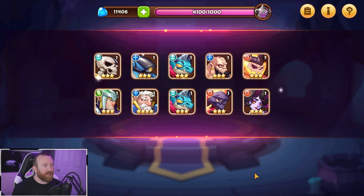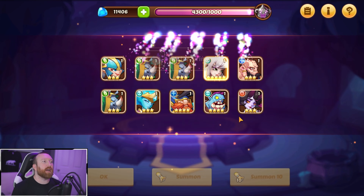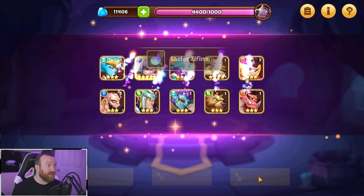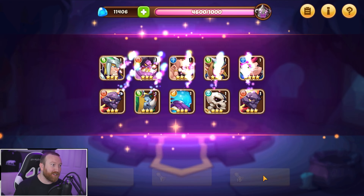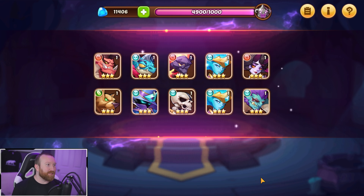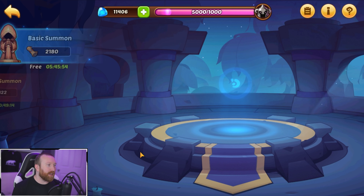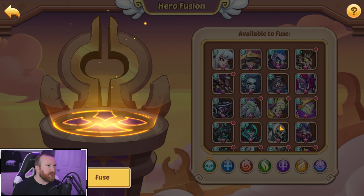It looks like we're probably going to hit the first pity timer at the guaranteed 500, which feels bad. We got an Eloise copy — that white hair from the flame strike had me second-guessing who the hero was. We are at 416 summons. This account does have Death 50 done — pretty easy when you get the right heroes, ticks, a queen, and decent artifacts.